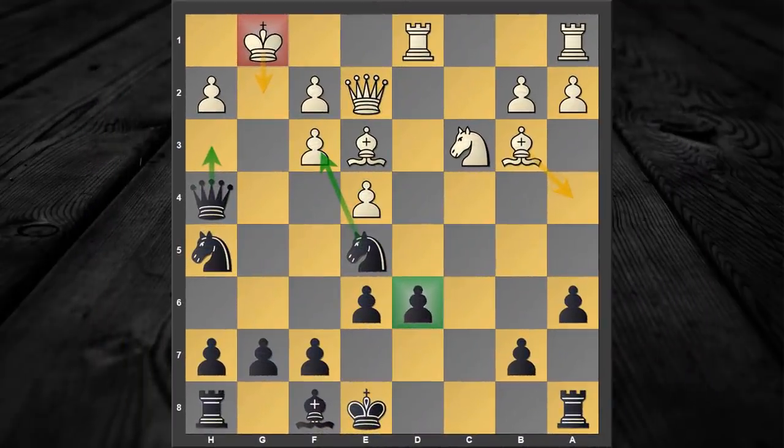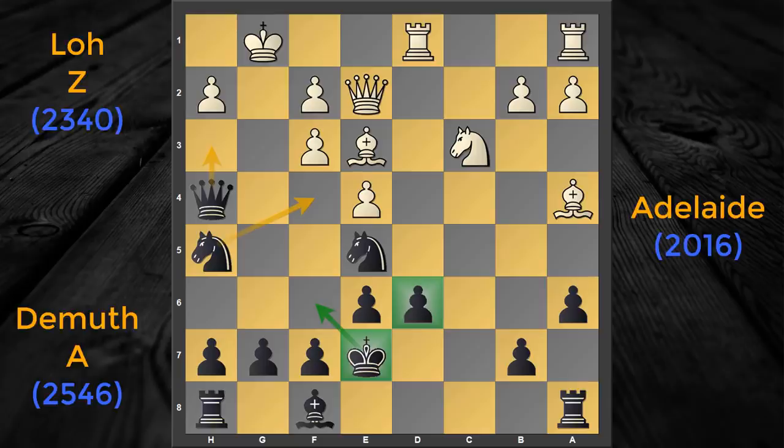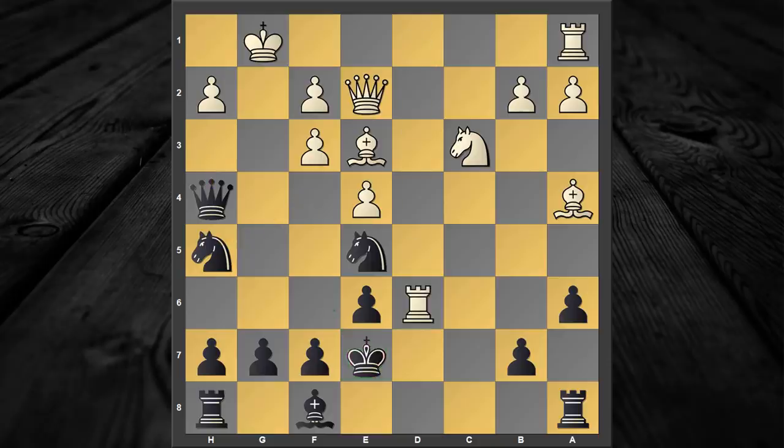The second move I want to consider is bishop to a4 check, which has a very nice idea: if black foolishly plays b5 then white can sacrifice a piece and get some attack on the black king. The simplest move in the world is to continue with king to e7. Even though it looks ugly, your king is quite safe on e7 and if required can transfer to the e6 square. This position has been reached between a 2300-plus rated opponent and a GM, where white became desperate and continued with rook captures d6. The GM replied very calmly and simply collected the free rook.